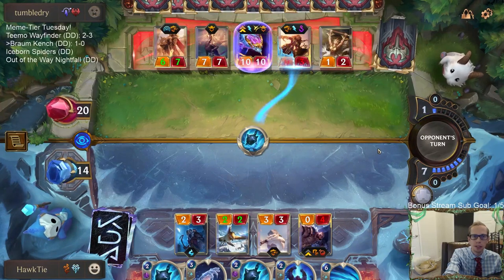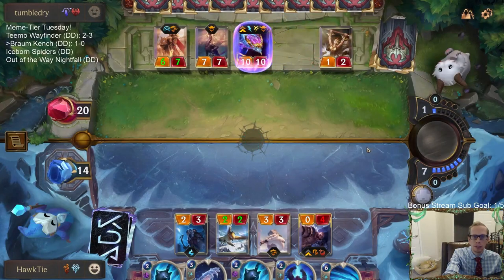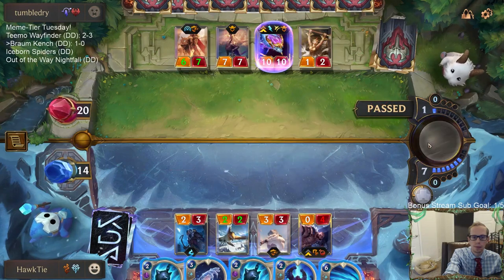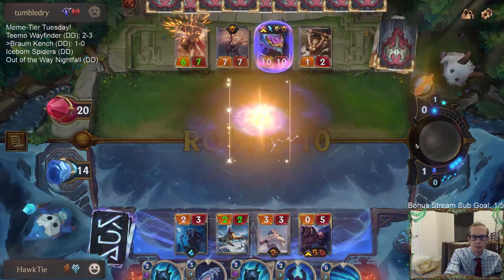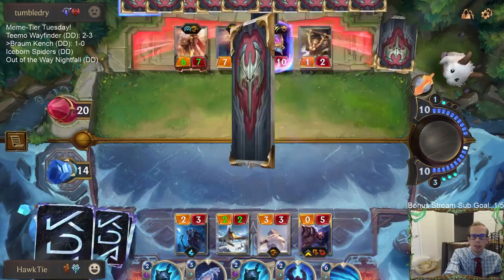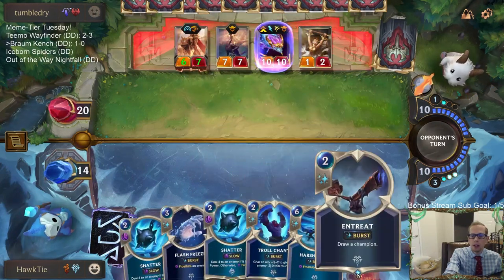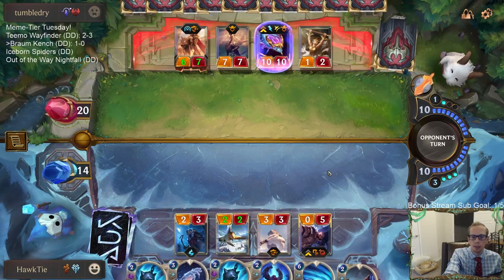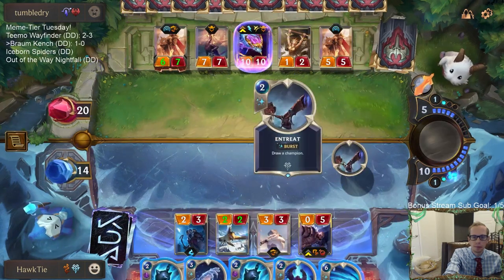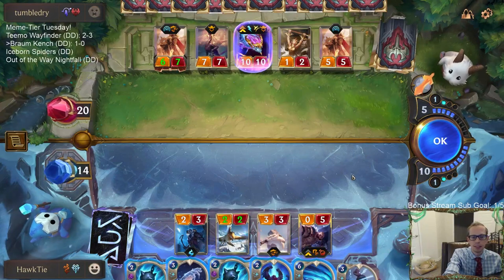Leona's gone - one threat down. This would be a good Winter. Keep the Entreat - keep the early soul from leveling up. Love the Entreat, that could definitely be a Tom Kench - hopefully it is a Tom Kench.